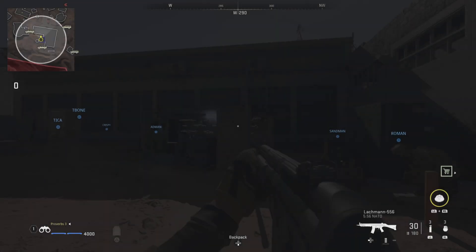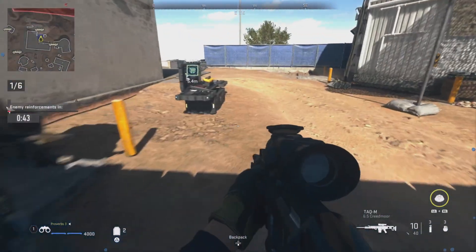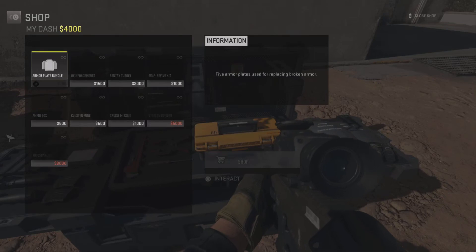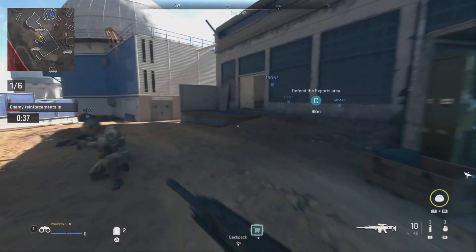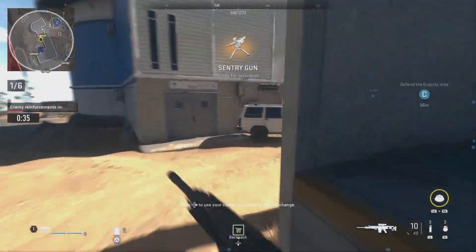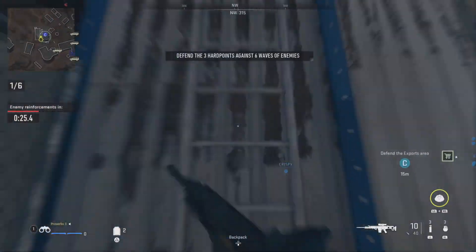Now we need to defend either B or C, so again grab your weapon from the wall and two sentry guns. Then head to the target location. It is completely random which target you will need to defend, and I will show you how to defend C first.